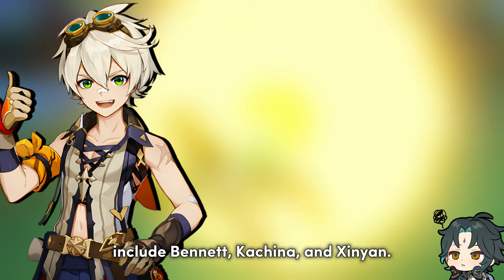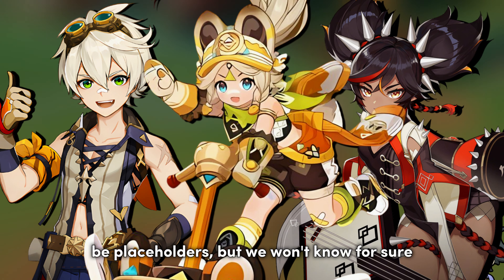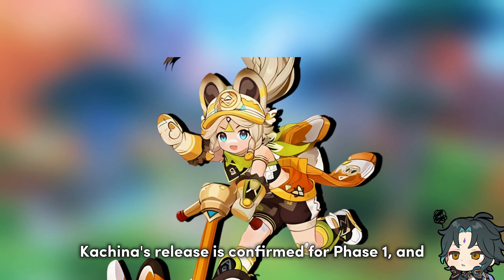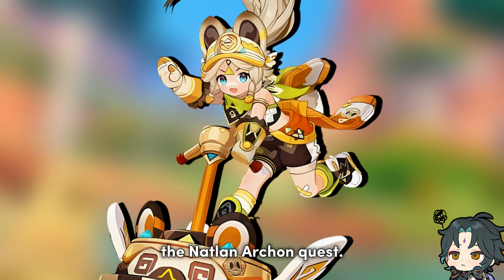The 4-stars for Mualani and Kazuha's banners include Bennett, Kachina, and Xinyan. There is a chance Bennett and Xinyan could be placeholders, but we won't know for sure until HoYo reveals the banners again closer to release. Kachina's release is confirmed for Phase 1, and she will also be available for free through the Natlan Archon Quest.